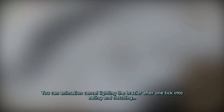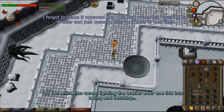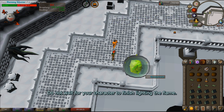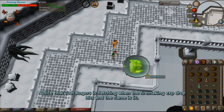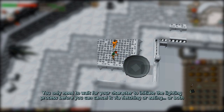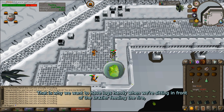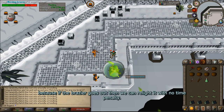Because having logs in your inventory allows you to animation cancel. You can animation cancel lighting the brazier after one tick, into eating and fletching. Do not wait for your character to finish lighting the flame. Notice how Todd Rogers is fletching when the fire-making exp drop hits and the flame is lit. You only need for your character to initiate the lighting process before you can cancel it via fletching or eating — or both. That is why we want to have logs handy when we're sitting in front of the brazier feeding the fire, because if the brazier goes out, we can relight it with no time penalty.